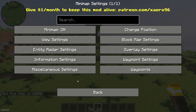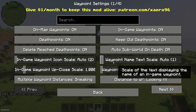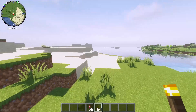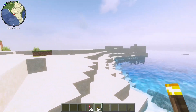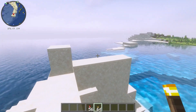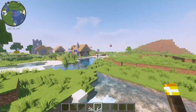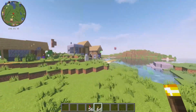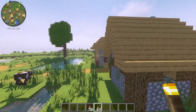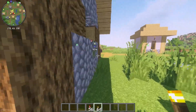Thank you for watching — rate, comment, subscribe. I've shown you all the important settings and options for this minimap, including radar, teleportation, waypoints, and more. Note: if you want to teleport on a server, you must have operator rights or an admin account — you may need to purchase something from the server administration. Check the description for more tutorials about Xaero's minimap. I hope this video helped you.